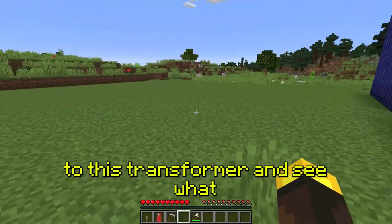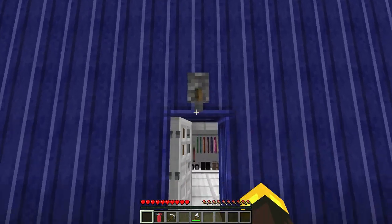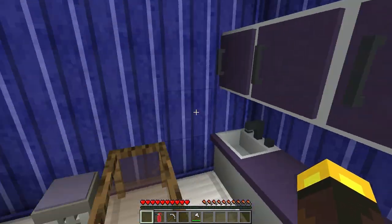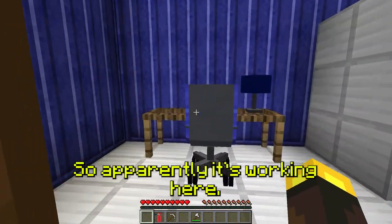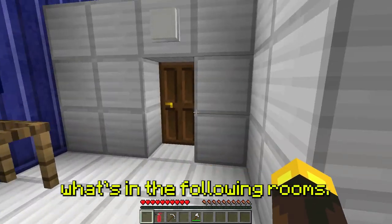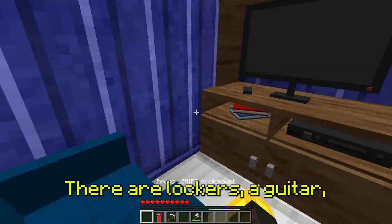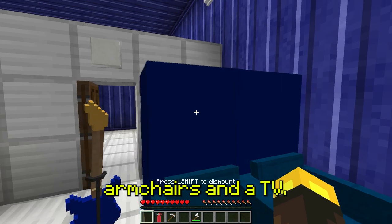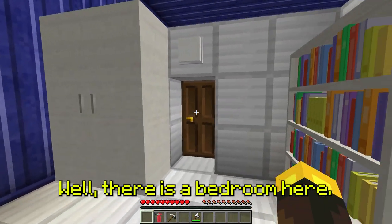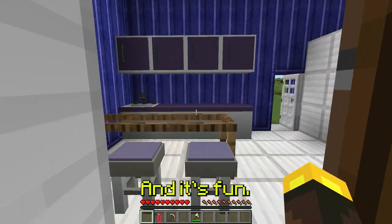So I think I'll go to this transformer and see what he has inside the house. There's a kitchen here — it looks good, even cozy. There's also a work area with a computer, a lamp, and a comfortable chair. Then a recreation area with lockers, a guitar, a flower bed, comfortable armchairs, and a TV — I would hang out here every day! And there's a bedroom too. Cozy overall — all the rooms are well separated.